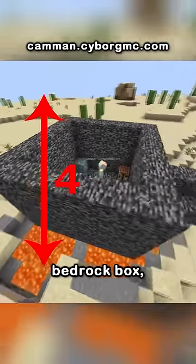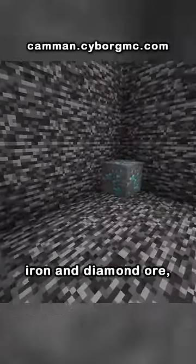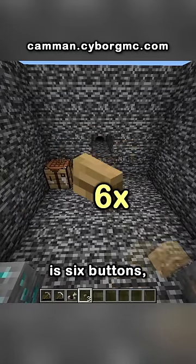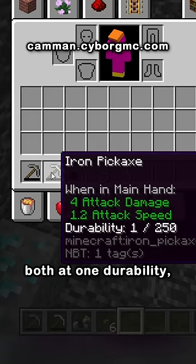So I trapped him inside of a four-block-tall bedrock box above a lava pool. In the box is a crafting table, iron and diamond ore, and a furnace that you can't collect if you break. All he gets to escape is six buttons, iron horse armor, and a stone and iron pick, both at one durability.